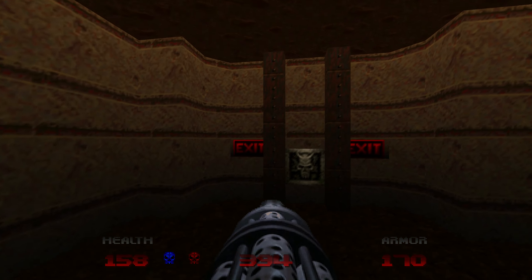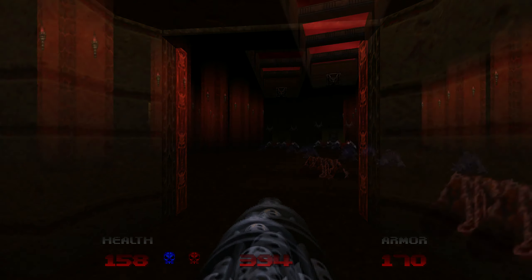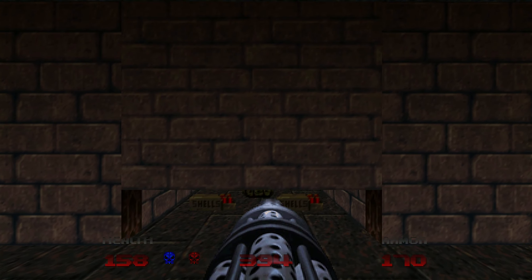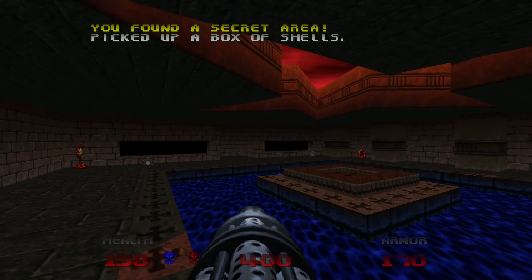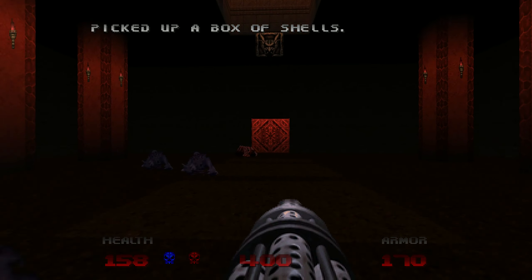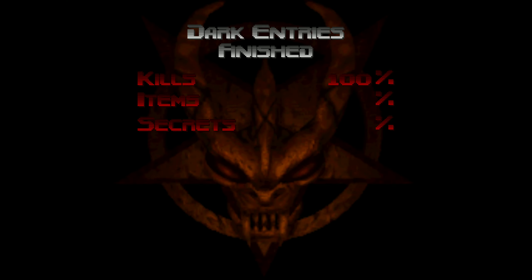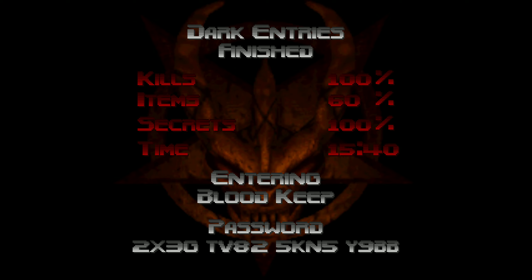There we go. Let's make a save here and hit the exit switch. Only a single missed secret, so let's quickly go and grab that — just on my right here. You see, this wall doesn't quite line up. Grab these, and we're done. Let's just run through this room to the exit. We can make it, I believe. Dark Entry's finished with 100% kills. I was worried about those lost souls. I think we missed two random armor shawls, which is maybe what the 60% items were — just in that room with the blue key. It was just a terrible puzzle to work out, and I'm pretty pleased I got it as quick as I did. Anyway, Blood Keep next level.